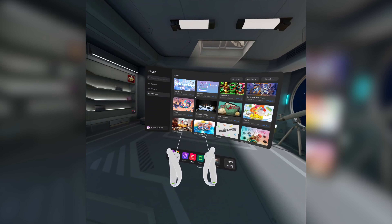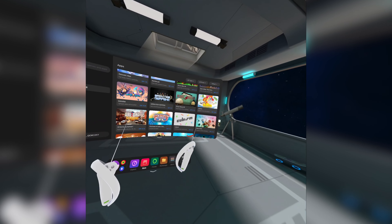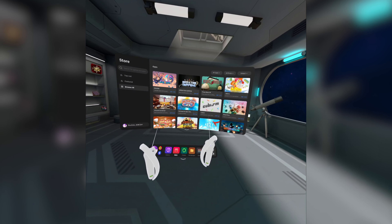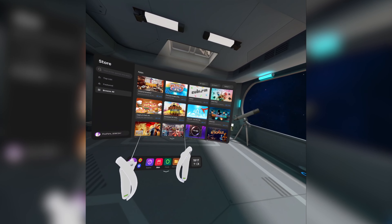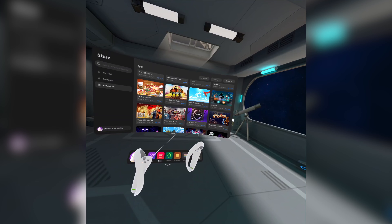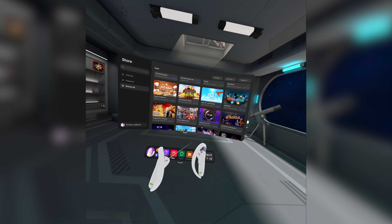Horror Bar VR. Prison Boss VR — interesting one. Arizona Sunshine, of course, another popular one with zombies. Zombieland. Glass Shafts. Tribe XR — really interesting one, a promising one. You can be a DJ in VR.